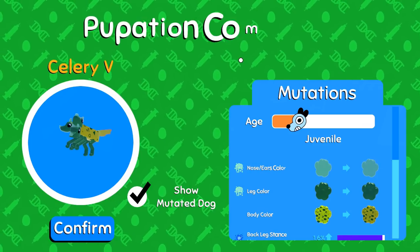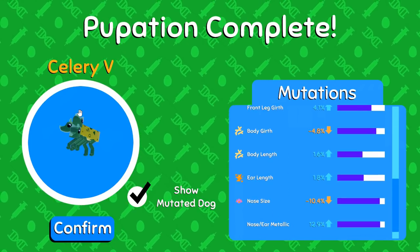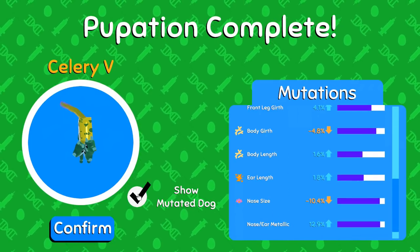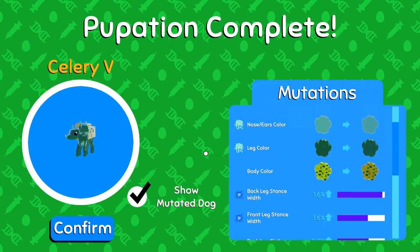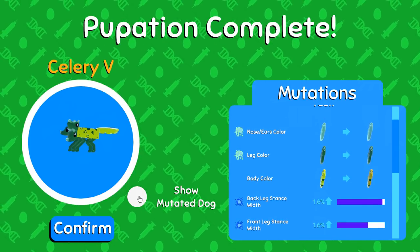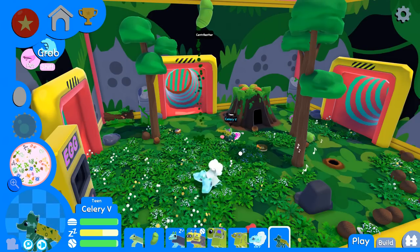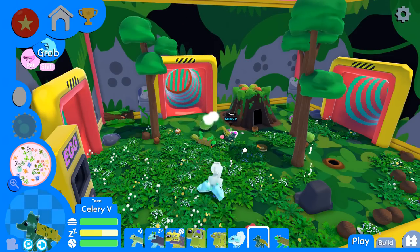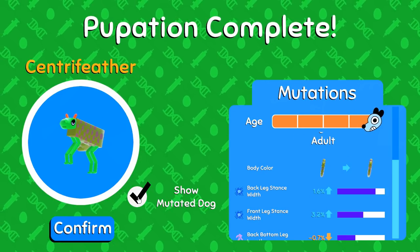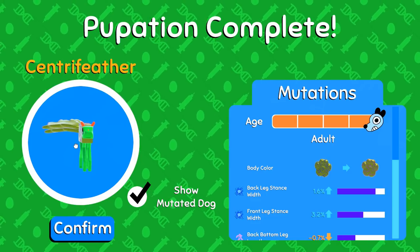Angel Lake is just living their best life dancing in here. Let's hatch Celery the Fifth and Century Feather, who I think is about to become an adult — this is very exciting! I have no idea how we're gonna get a wide dog. We might need to work on wide stance — I think if we work on that it might give us a wide dog, so we need to work with the biggest dogs we can possibly create. Century Feather, you are now an adult and your color has changed!